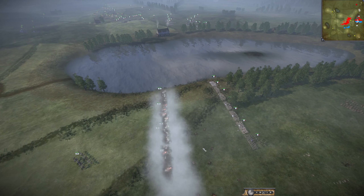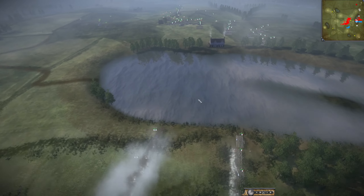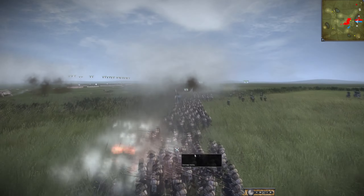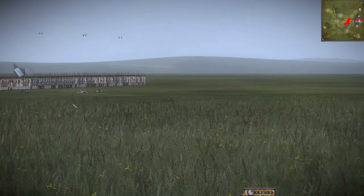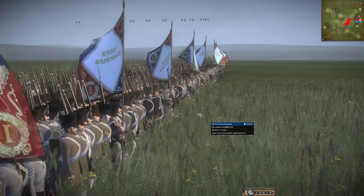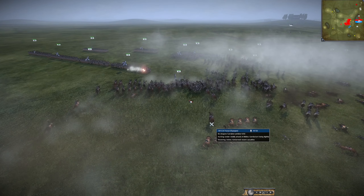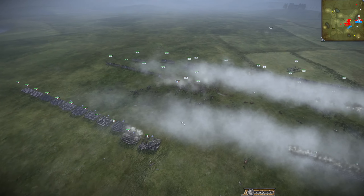France is going to engage them. France maybe could win this, but they have some pretty small units compared to Prussia. It's going to come down to how good their stats are and how fast they can drop the Prussians. Prussia has some good reload skills — they can reload pretty fast and fire fast, so you got to watch out as France. Prussia is advancing on this side and they are definitely okay with taking the fight to France. France is going to stay on the defensive on this section ready to pour in some volleys.